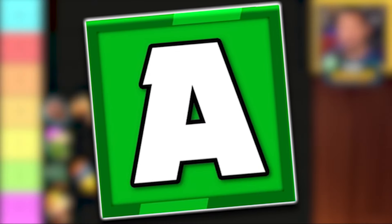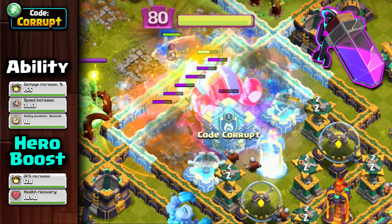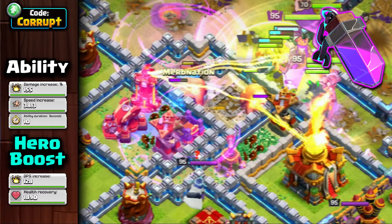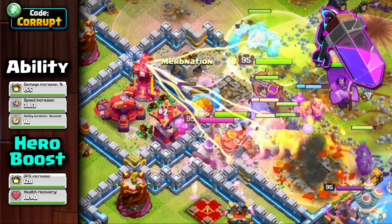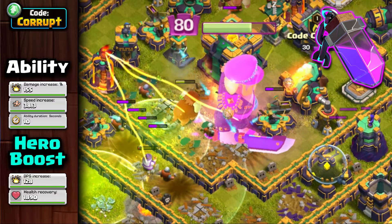Next up is the A tier, where these equipment have strong uses in more instances, starting with the Rage Vial. The Rage Vial is a powerful boost for the Barbarian King, amplifying his damage in a short 10-second window. It pairs best with the Giant Gauntlet, but can also work with the Earthquake Boots or Spiky Ball for extra support. However, it's most effective with the Gauntlet, though it can struggle against Tornado Traps or Ice Golem CCs since it can stall the time.